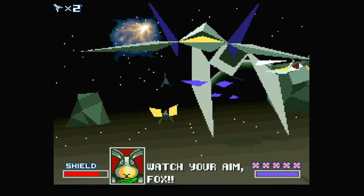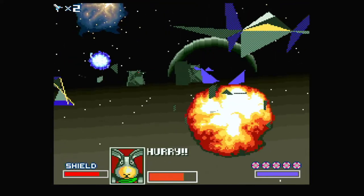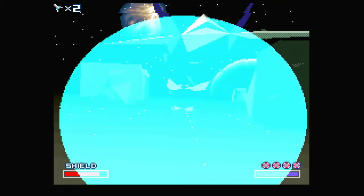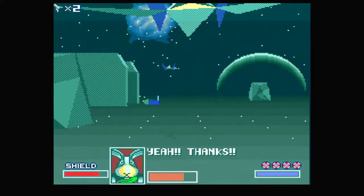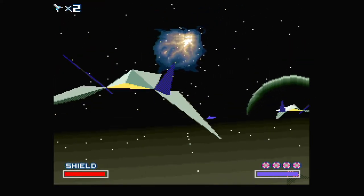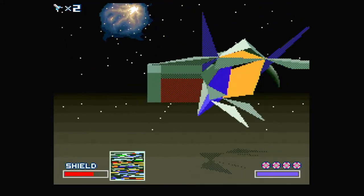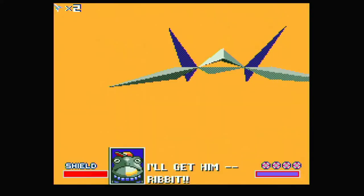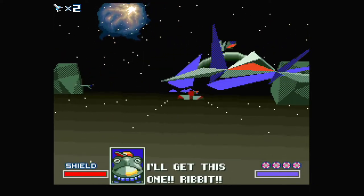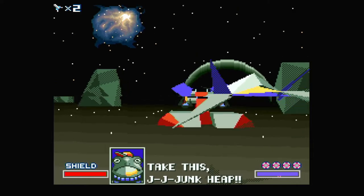Why did I hear the jingle two times? I forgot. Did I get another thingy or something? I don't know. We killed a bunch of enemies. There's definitely a ring here — I don't know what this ring does; it doesn't seem to do anything on my screen. Are there checkpoints or something? Well, my health seems to have gone back a bit — unless those blue ones are for health. I don't know. Maybe you guys can let me know in the comments.